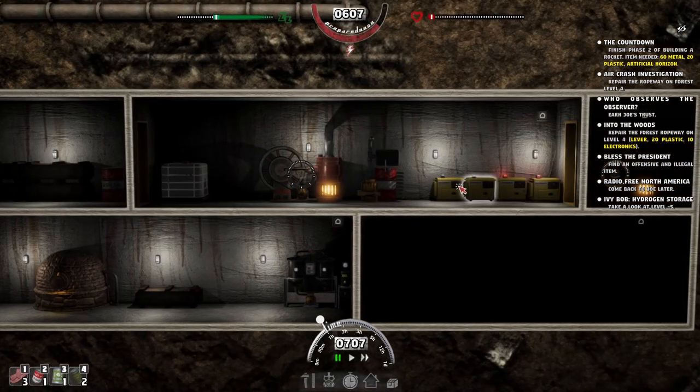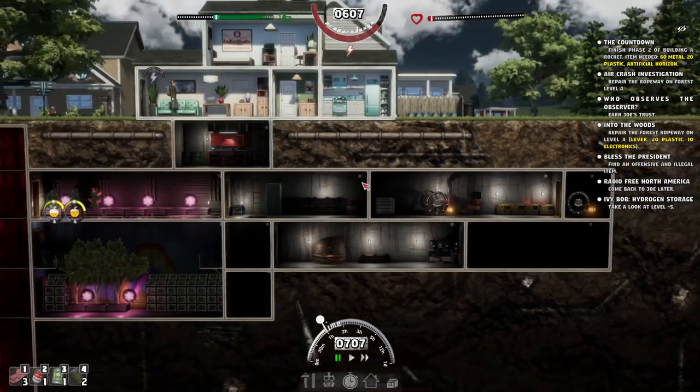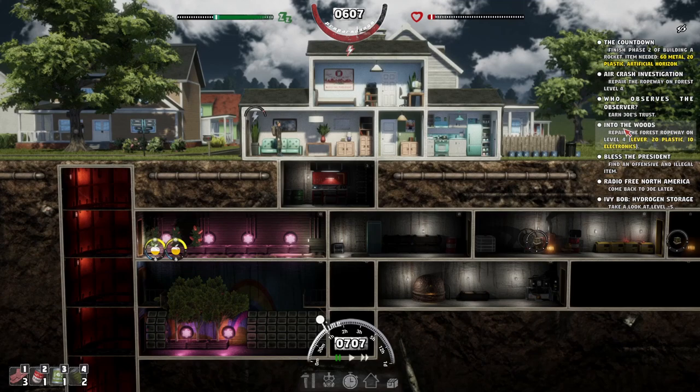I'm kind of tempted to move this down here into this room and put another refinery there as well, so we've got the fuel and we can just put it in there and make this more of a refueling area. We may put some smelters here as well. I think electronics is still our main concern because we need electronics to get up to the next set of the ropeway, which is where Jenny wants us to investigate the plane crash.